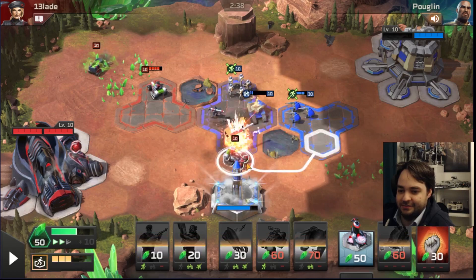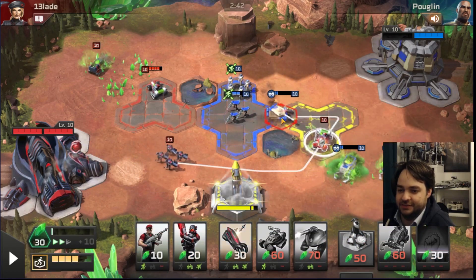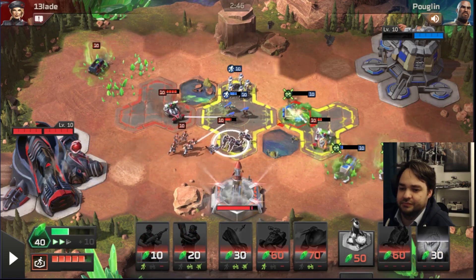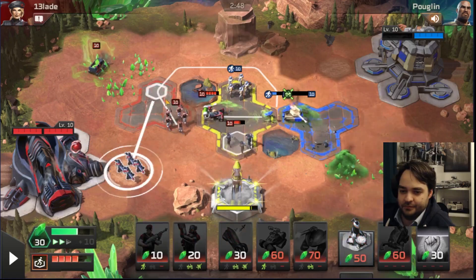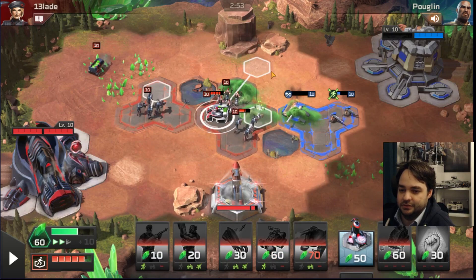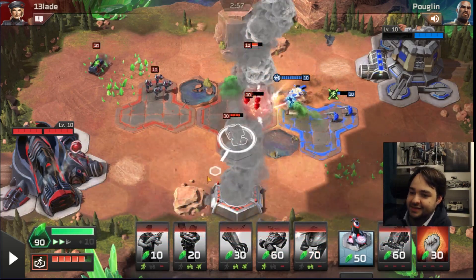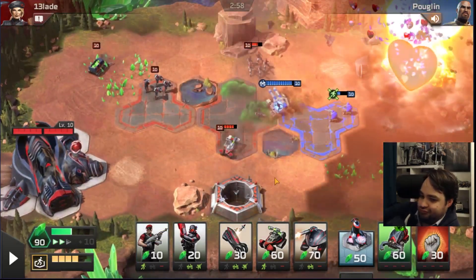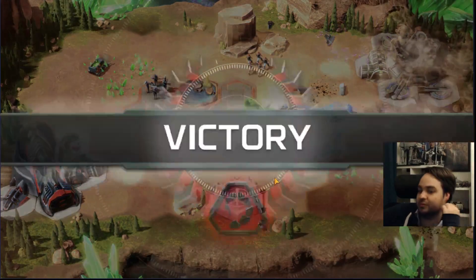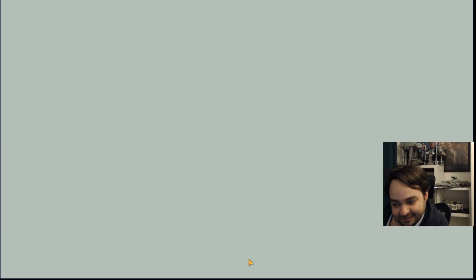That might be why he's double harvester - just to make millions of tanks. Oh I have a Chuggy over here, whoops - that was stupid. If I can block this predator I think I just win. GG, GG Pooglin - oh it's a Mammoth Tank, what the hell, why is there a Mammoth Tank?